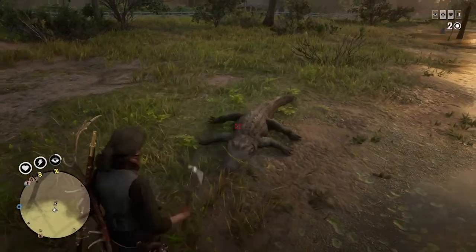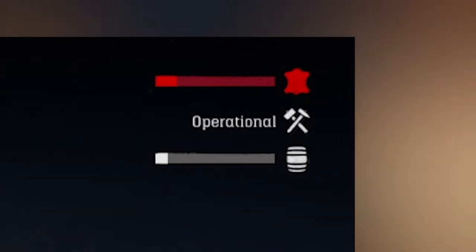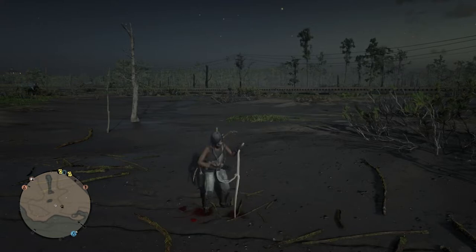The best place to hunt is the swamps — fight me — because this is how much you can fill up your trader table with alligator teeth alone. The skins from these alligators and all the small animals from hunting for like 10 minutes filled up my trader table about halfway.